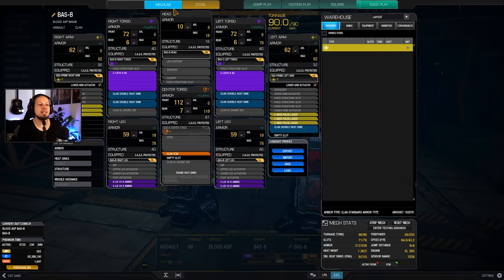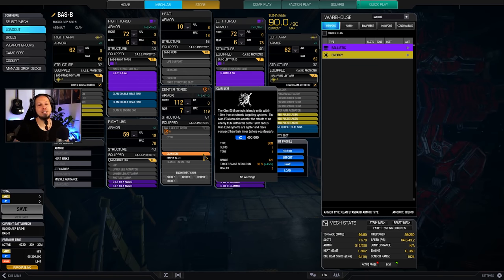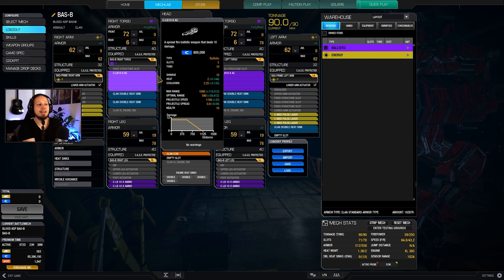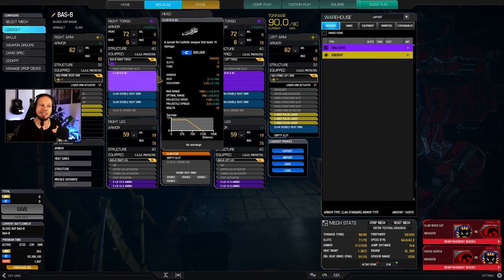We're also going to take the Blood Asp B, because that thing has an ECM as well, and it's always good to shield yourself from enemy sensors, because that means you are less likely to get shot. You are a pretty obvious and big target, so try to kind of stay out of the thick of the fights. But in a big brawling scenario, ECM really helps you, because people are not shooting you if they cannot target you.